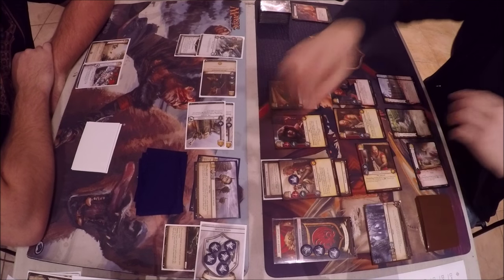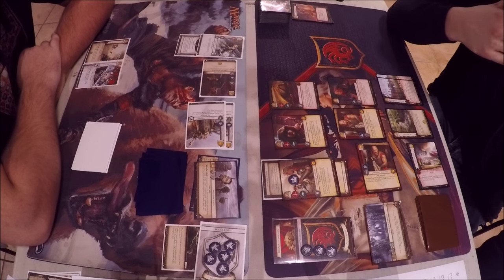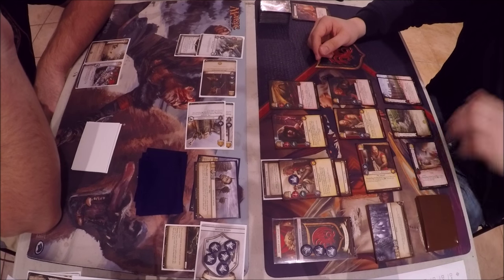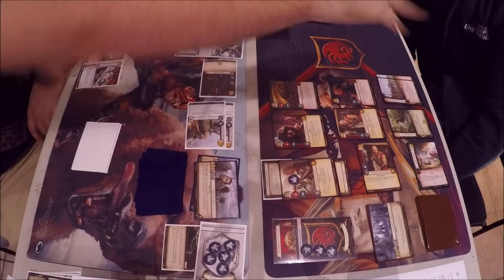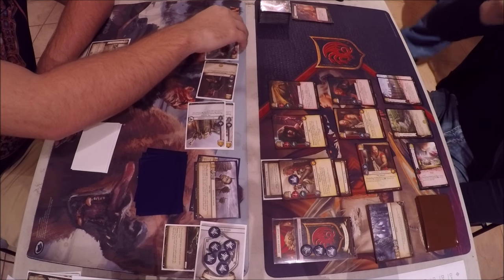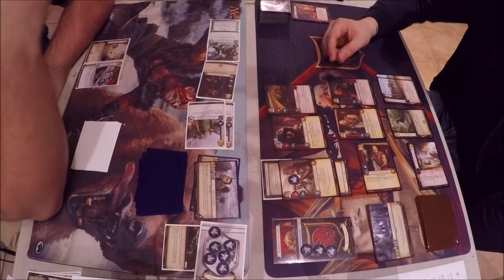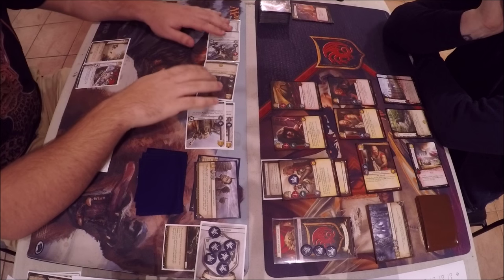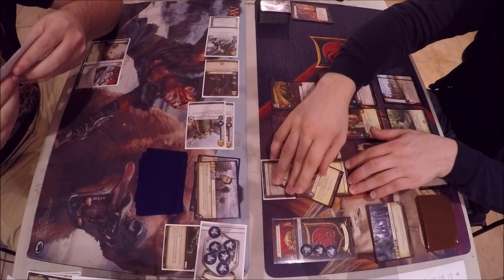Seven strength on a three gold plot — Sean says he can do it because he has nothing in hand and doesn't want to be hurt by intrigue claim. John is playing Wildfire Assault — with nine gold on a three gold plot he could clear the board a bit and draw some characters to stay in the game. We'll see what his board and hand look like after the two claims resolve.